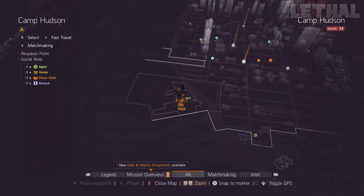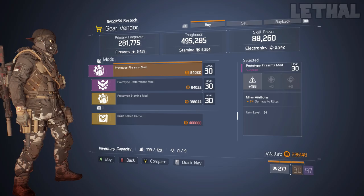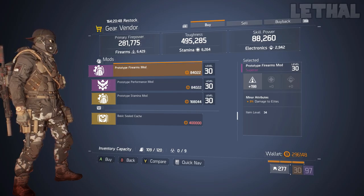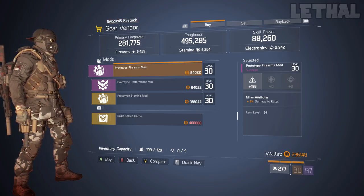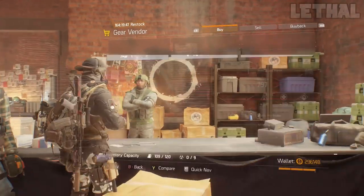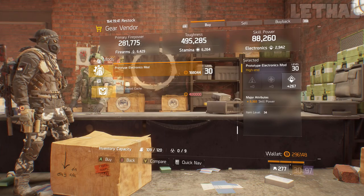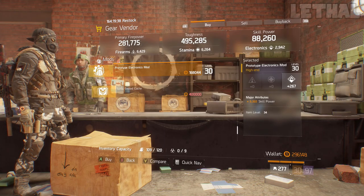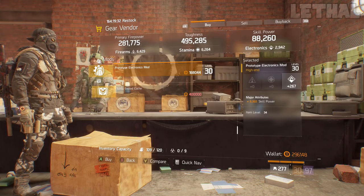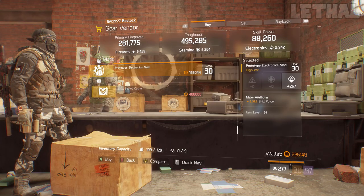The Gear Avenger at Camp Hudson is next on my list, and what he's actually selling is a pretty nice prototype firearms mod. This is actually a 3% damage to elites with 198 firearms, so if you guys are making a good PvE build and you want a bit more damage for your legendary missions or incursions, this is a mod you definitely want to buy. Up next, visiting the Cavern Safehouse — this time he is selling a God Roll electronics and skill power mod. This is a must-buy. Even if you have one but it's not as good, you want to buy this and keep it in your stash.